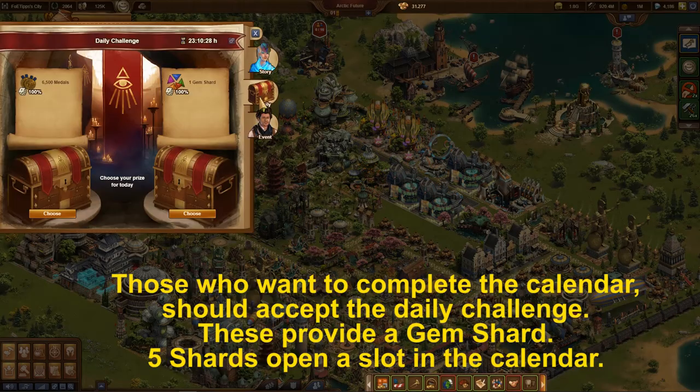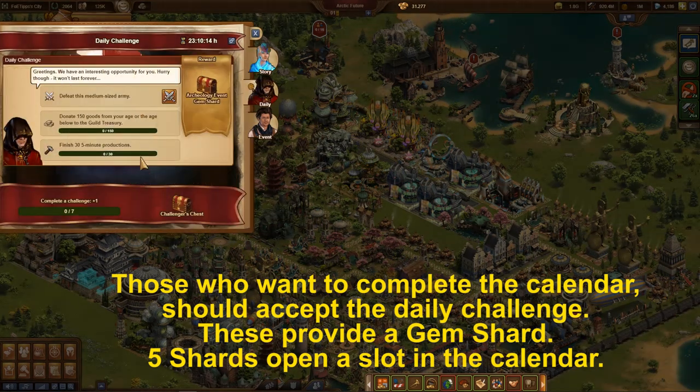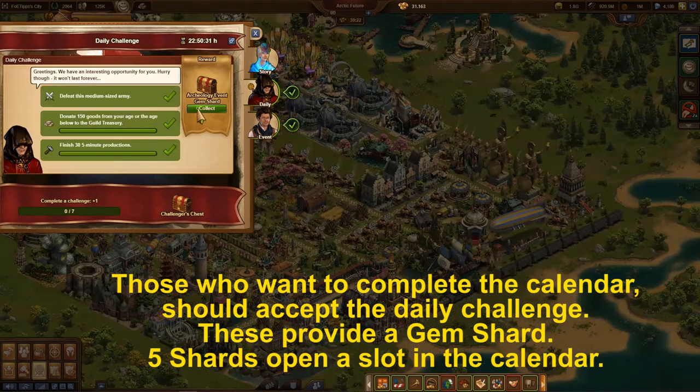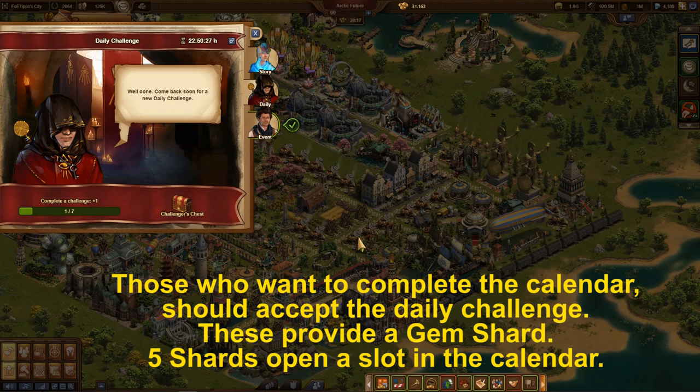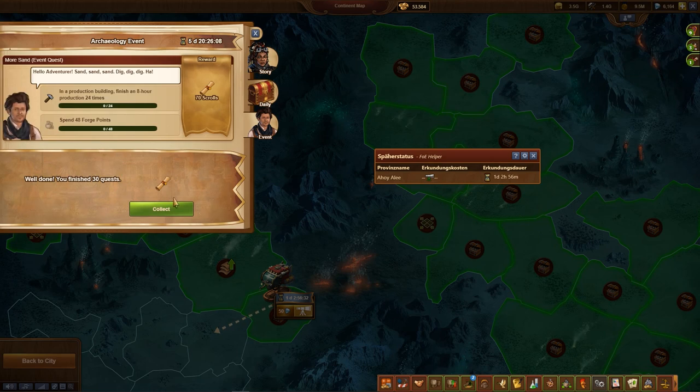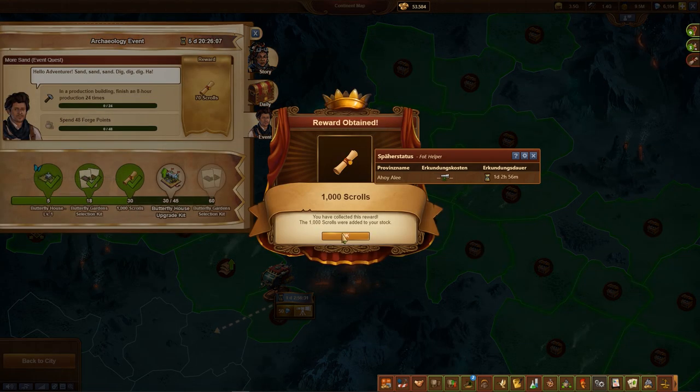Players should explore all possibilities to get more scrolls. Besides the incidents around the city, the mini quest series from the clay tablets are especially suitable for this. My recommendation: do excavations each day until the gem for the calendar is found. Keep all other tools for the next days to complete the calendar. In order to always have enough tools, especially at the beginning, you should play the quest series very quickly.